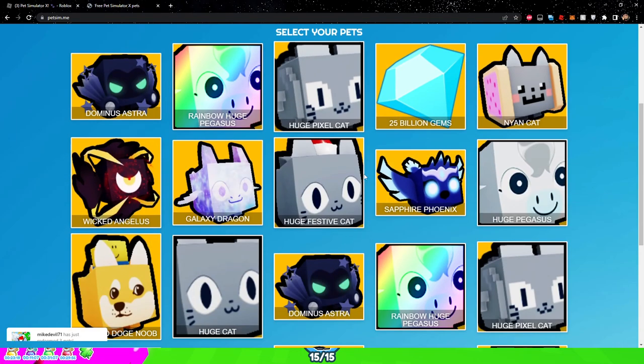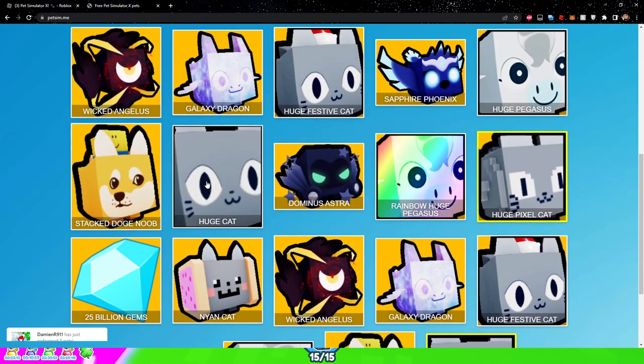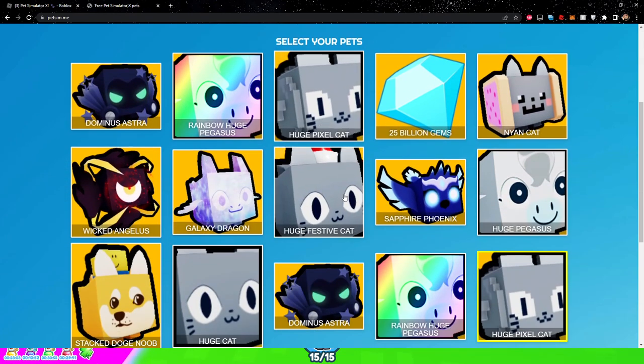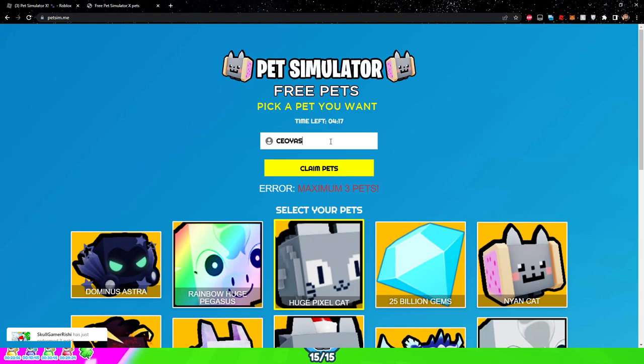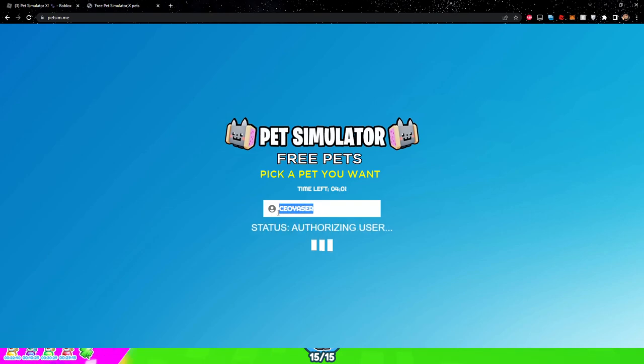You should be on this page now. For this video I want a Huge Pixel Cat, so I'm going to select two Huge Pixel Cats and also two Huge Cats. You can only get a maximum of three pets each time, so I'll get one Huge Pixel Cat. Then you want to enter your Roblox username. You might be thinking this will steal your information — it won't, because it only needs your username, not your password, to give you the pets. Then just click on 'Claim Pets.'